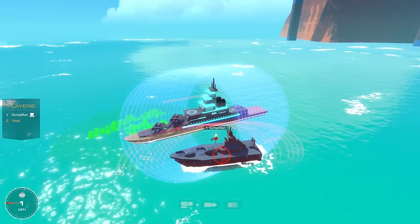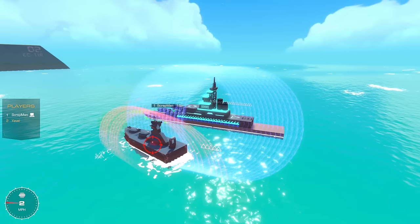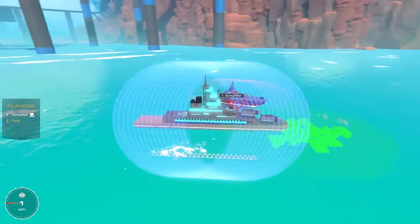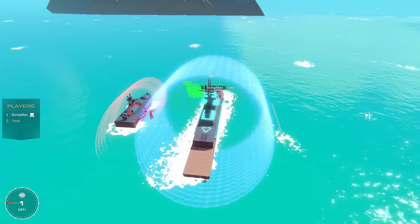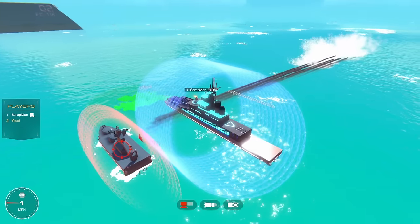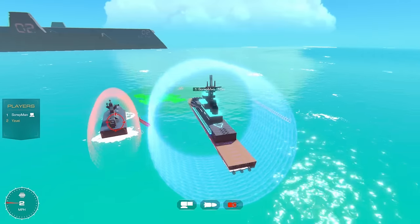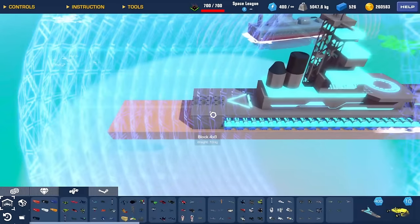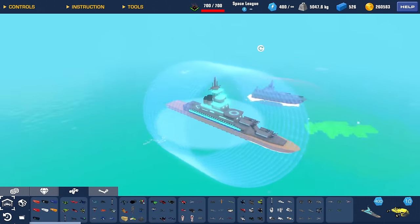I knew yours was going to look amazing. I've gone for explosives — no lasers or machine guns, just pure explosive power. Rockets that can shoot individually on each side, plus EMPs. I have zero rockets on mine. For stats, mine is exactly 400 power cores and 5,047.6 kg.